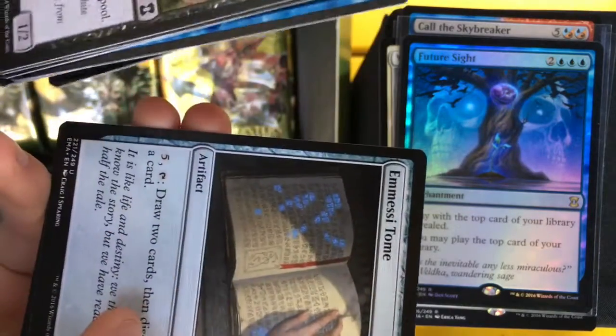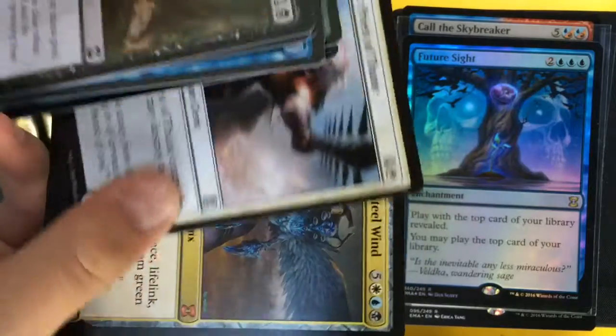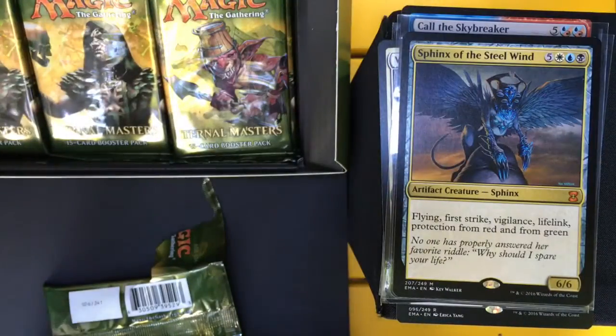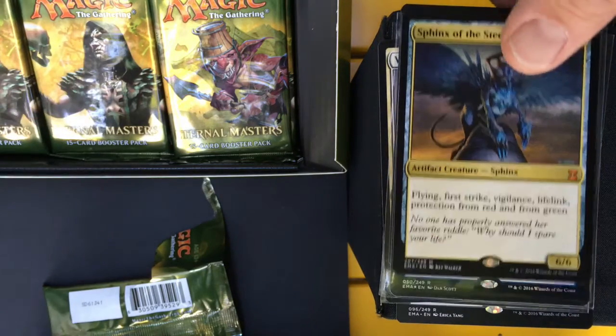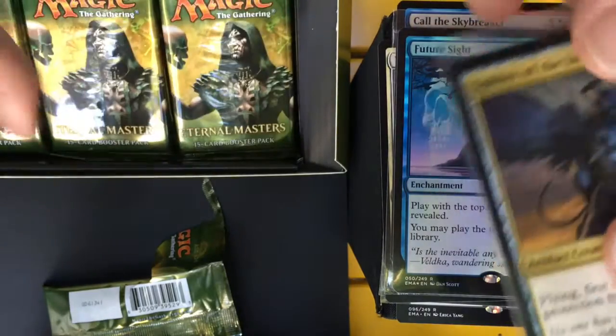Centaur Chieftain, MSI Tomb, War Priest of Thune, and another Mythic — Sphinx of the Steel Wind! It's 5 mana in Esper for a 6/6 with Flying, First Strike, Vigilance, Lifelink, and Protection from Red and Green. Kind of disappointed in our first two Mythics.